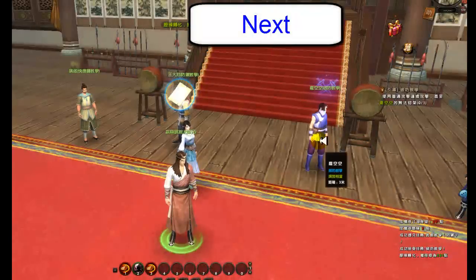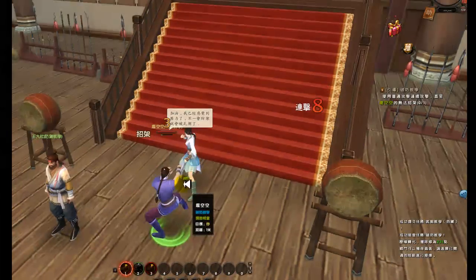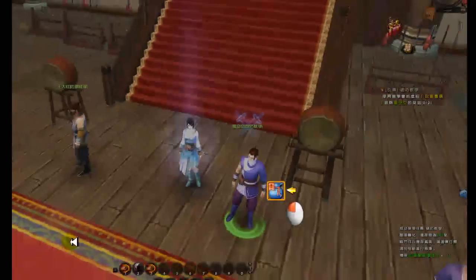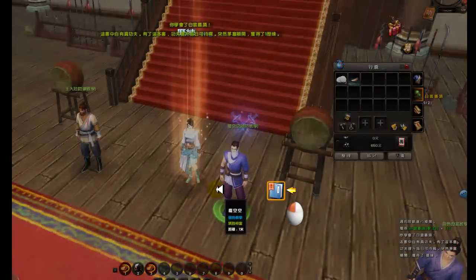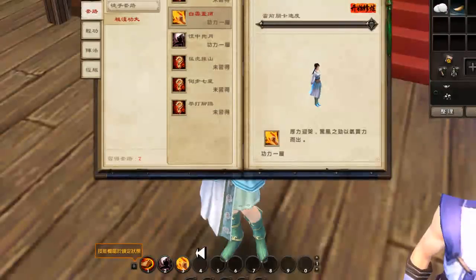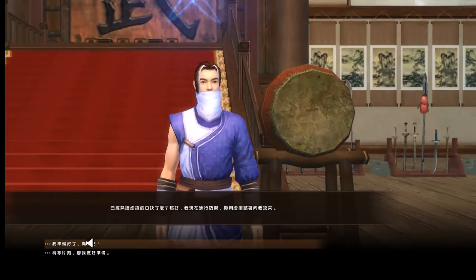Fight with the second NPC here. Once you are successful, he will give you another new skill. Add the new skill to slot number 3 and hit 3 to test the new skill, then go back to fight with him again.